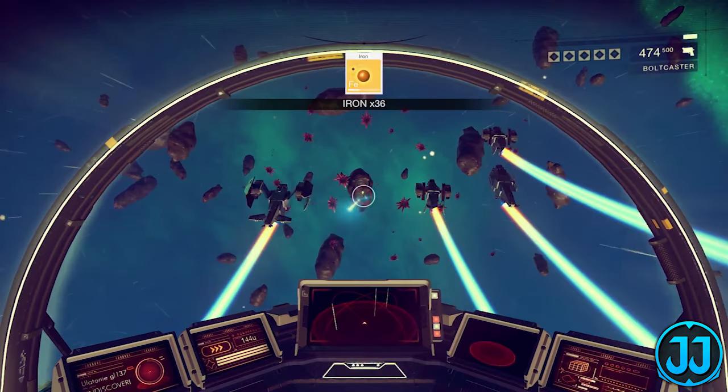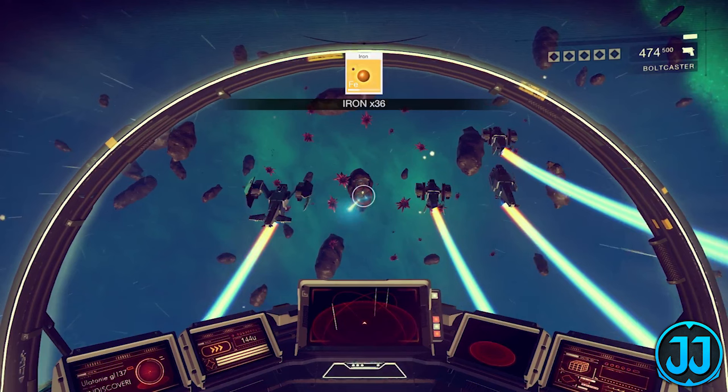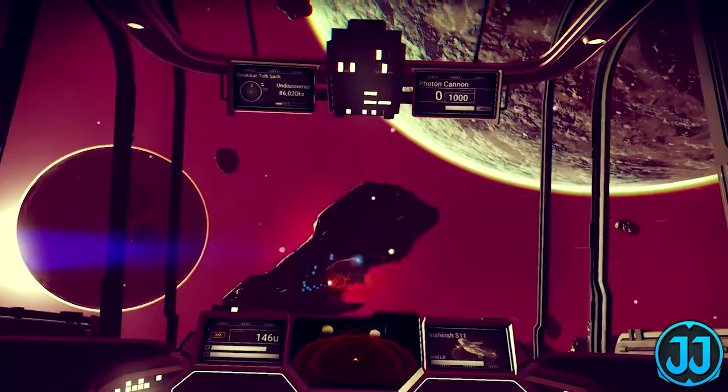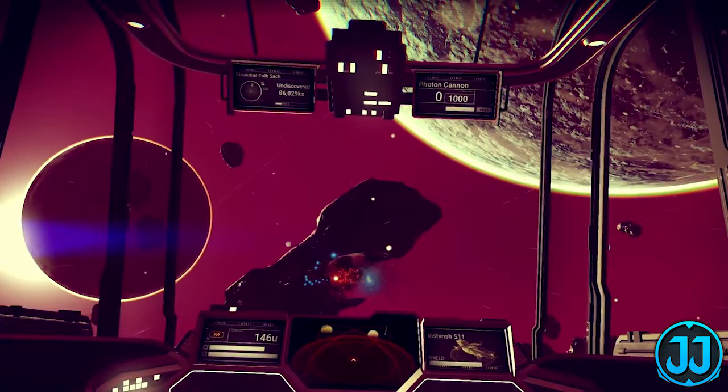On the next spot of new footage we have a lot of ships in front of us — these could be faction ships accompanying you, since sided factions can send ships to accompany you in space. We're mining iron from asteroids; you can see crystals among the asteroids that obviously have more minerals. In the top right-hand corner it shows we're firing our bolt caster, which means the bolt caster is also a ship gun as well as a multi-tool projectile weapon. Then the player fires their photon cannon at another asteroid.